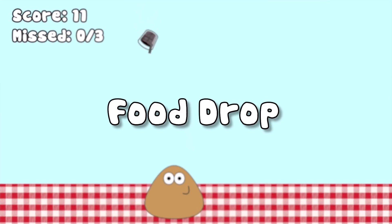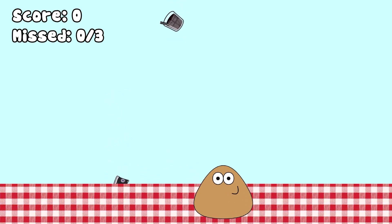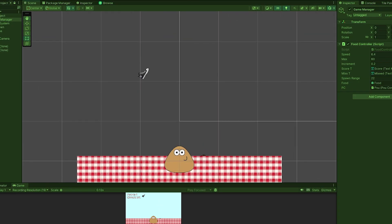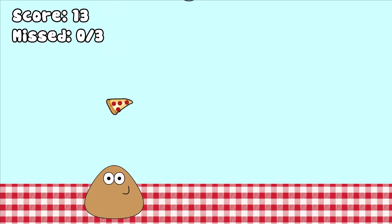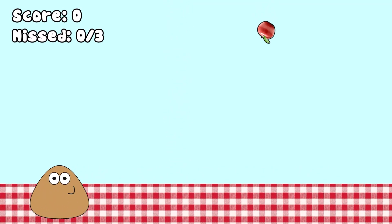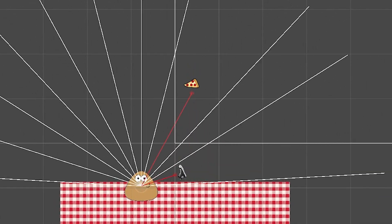Next on the list we have Food Drop. This game is simple — eat good things, avoid bad things. First I added movement, then I made the food spawn randomly at the top. If the player hits food it gets a reward and the score goes up, but if it hits a bad thing it gets a punishment and the game resets. Like the previous mini-game, the agent sees its environment through raycasts.